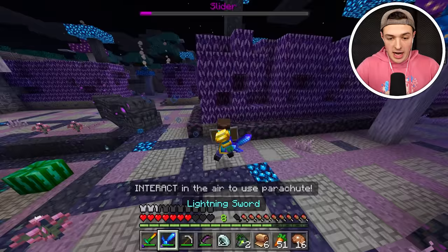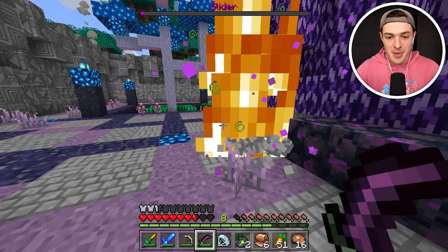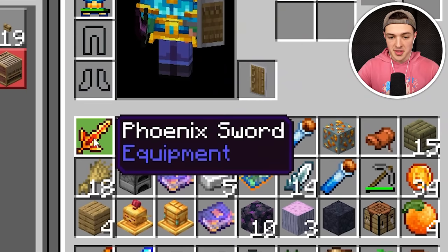Oh my gosh, we're so close. I need to use the dungeon dagger — and we have done it! We've defeated the third Aether boss. Bye-bye, Slider. It dropped so many things! We got extra healing stones, and we also got a brand new sword — the phoenix sword!